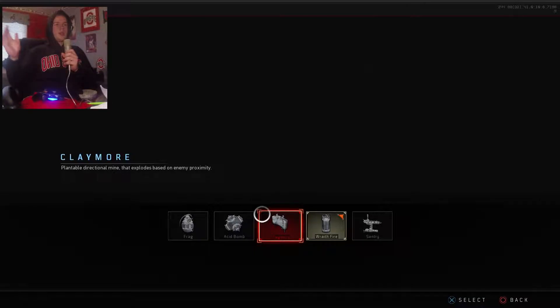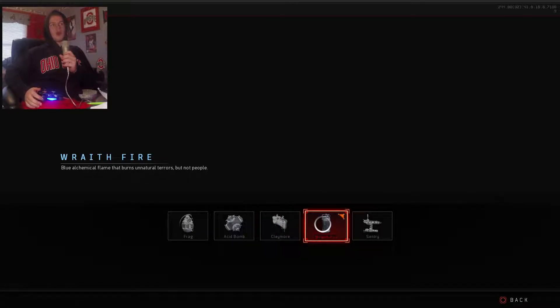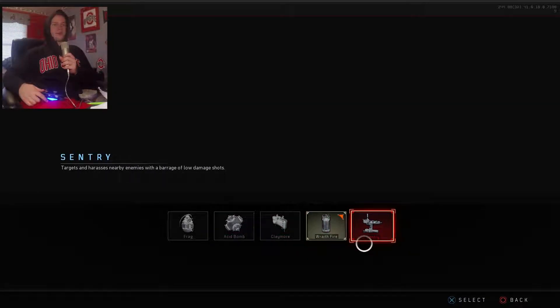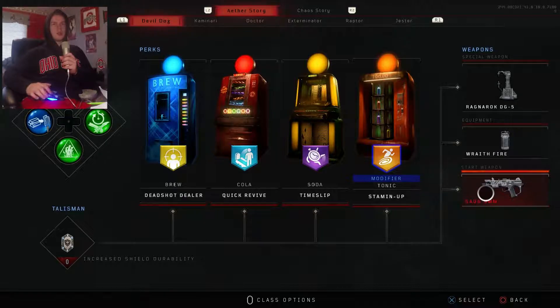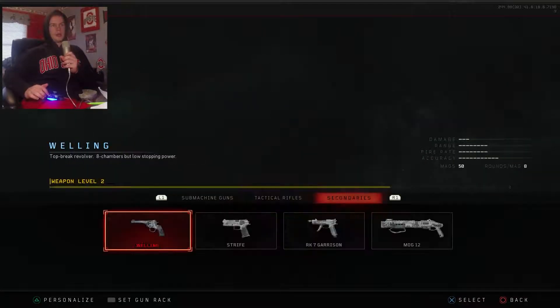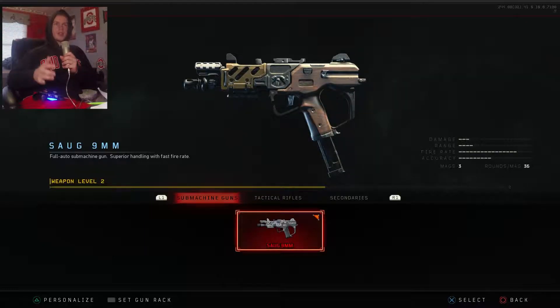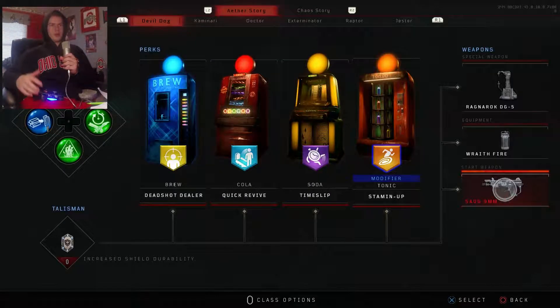Next, Equipment. These are pretty self-explanatory — you unlock them as you level up. My favorite so far is Wraith Fire because it just leaves fire on the ground and it's awesome. Read through these as you unlock them and pick what you like the most. Your Starting Weapon: you have three categories with all these guns — this will be the weapon you start the game with. You unlock those as you level up.